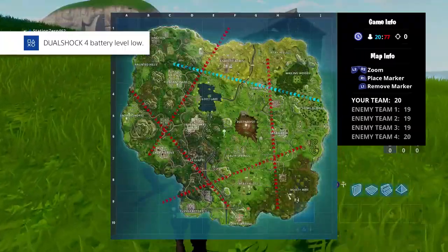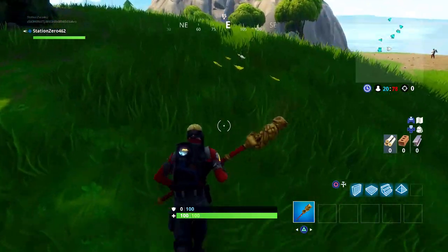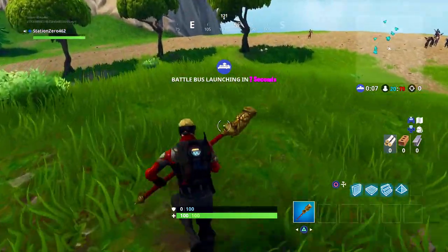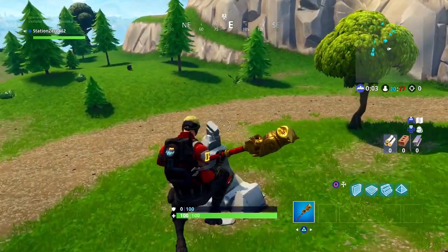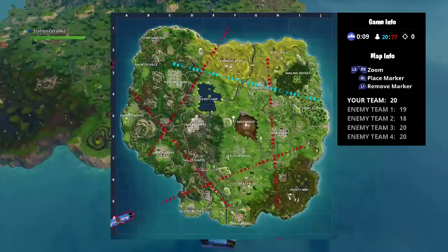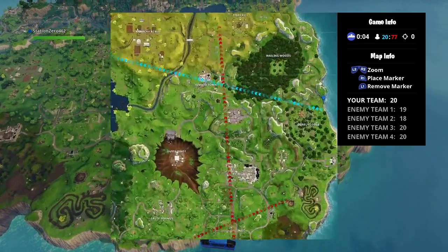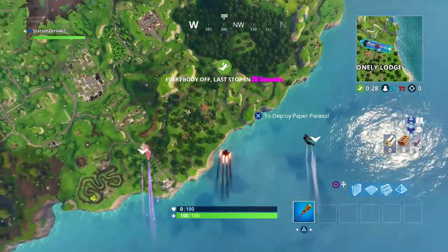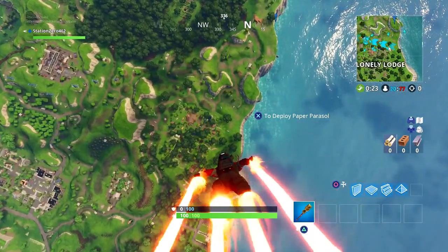Here's the first outfit in-game. We're landing down so I can show it off properly. The pickaxe is probably the most noticeable thing that matches — I feel like it goes perfectly with it. I'm also going to show you the contrail and glider I'll probably be using with this set a lot. Let's hop in — I feel like this hill right here is calling my name.